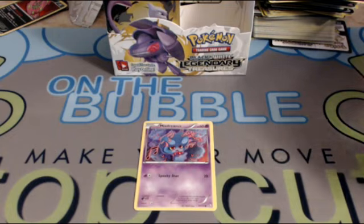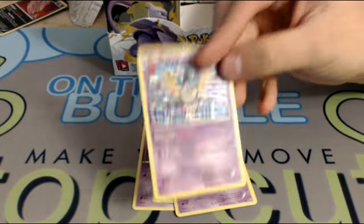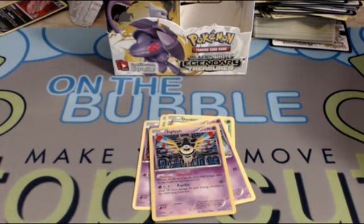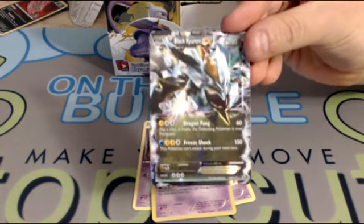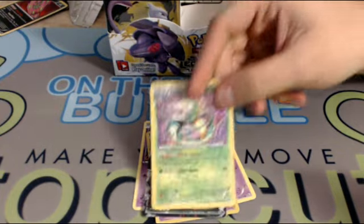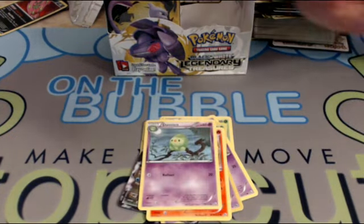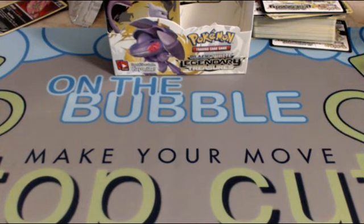So we got our first Misdreavus I think. Snivy, Dwebble, Croagunk — there's been a lot of Croagunk and I love it. They did reprint the Safeguard Sigilyph, which looks so much better than its counterpart — it looks like it's coming out of a motherboard, it's just sick. And we got a Black Kyurem EX — not the one that everyone wanted, and it's definitely not a great one. Got Superior — a reprint of the older one, really cool. Torchic, Duosion, and we still have not seen a Garchomp yet — kind of want to see that new art.